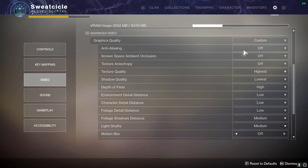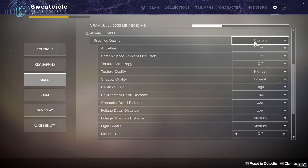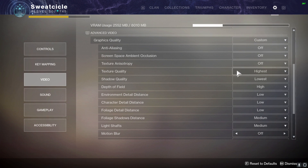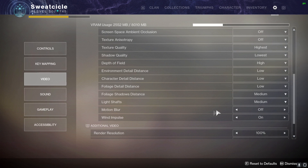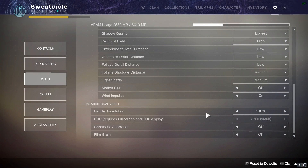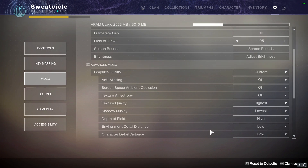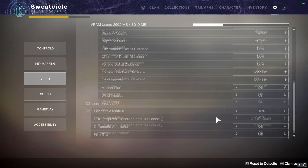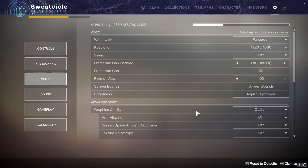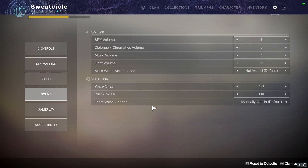Moving on to advanced video: I have custom settings on. You can set it based on how your PC performs using the default presets for each zone, but I like to do custom. The only thing I have on highest is texture quality — everything else I have on lowest or off. Especially motion blur — make sure you have that off, you definitely don't want that on. I'm not sure what wind impulse is but I have that on. For render resolution, if your PC supports it, highly recommend keeping that at 100.